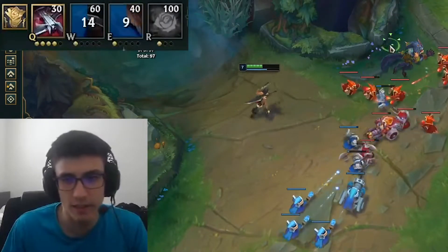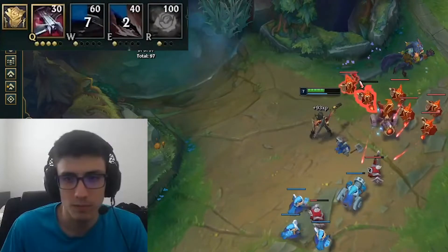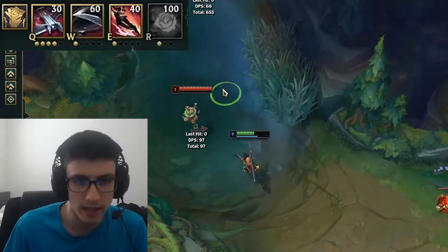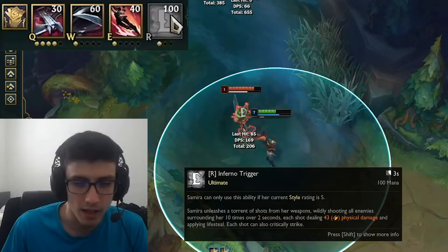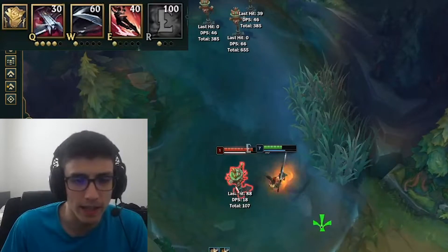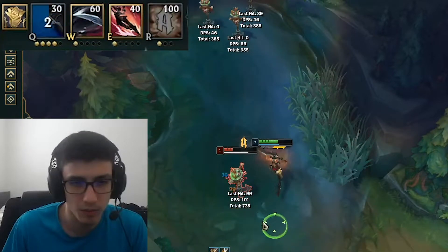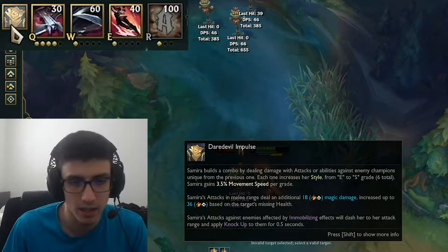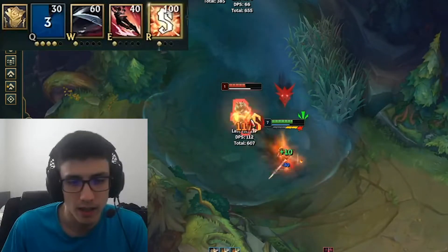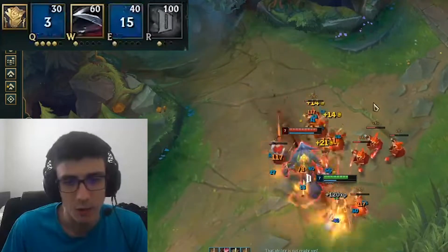The next part of her kit is her ultimate. Her passive basically works so that whenever you hit a new target with an ability, you get a stack. Once you get your style points up to six — this bar right here — you can press ultimate. It's essentially like a Katarina ultimate, but you can move, it lifesteals, and it doesn't have a cooldown.